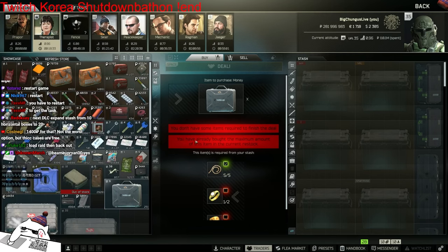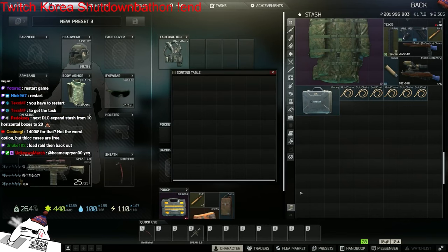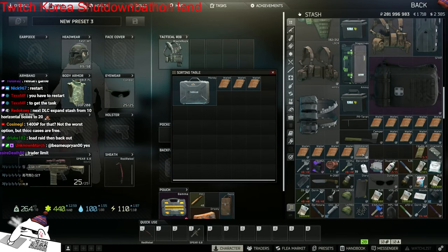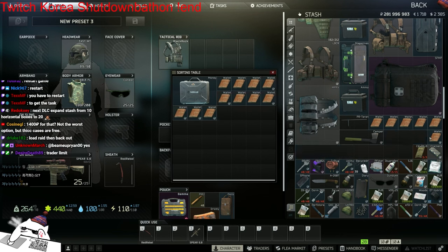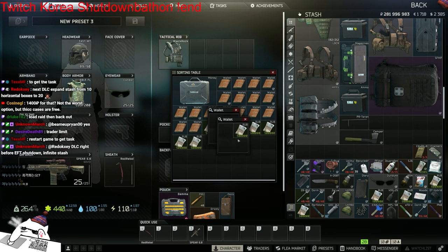You don't have the required items to finish the deal and I've hit the maximum amount already bought - I can't do that, that kind of sucks. Let's fill in this one at least. Thick cases are free - you guys can just buy that in the game.